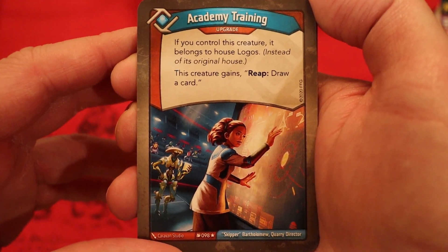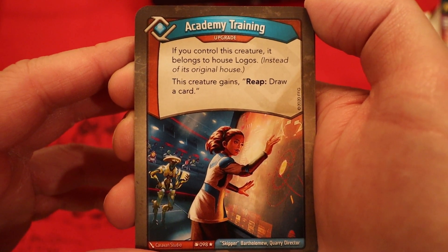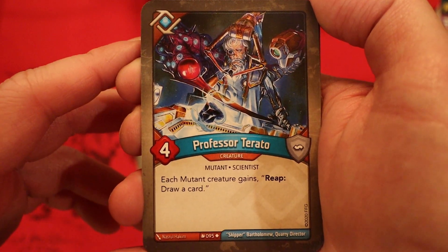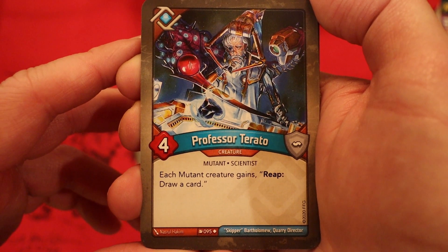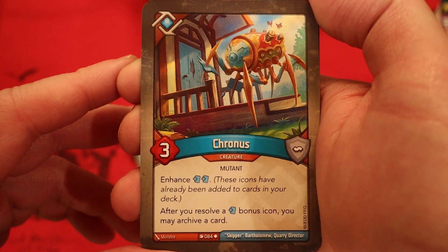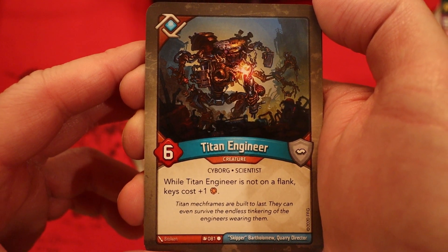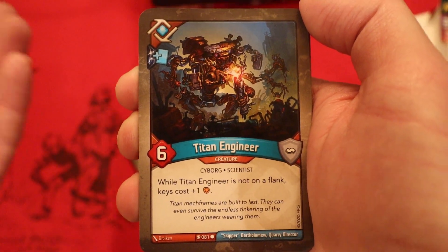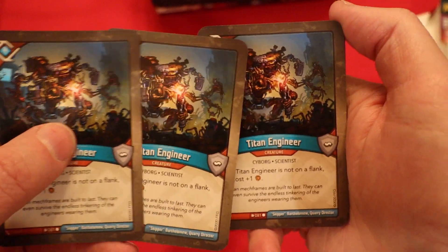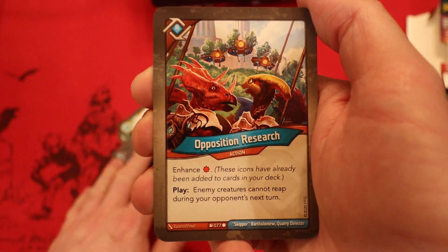Now we're on to Logos. Academy Training — it's an upgrade. If you control this creature, it belongs to house Logos instead of its original house. This creature gains reap: draw a card. Hayden Oswin, I'm looking at you. Professor Terato — now we really got to go back and see how many mutants are in here. 4 power. Each mutant creature gains reap: draw a card. Cronus, 3 power — enhanced two draw pips. After resolving a draw bonus icon, you may archive a card. That card's actually pretty insane. Titan Engineer, 6 power. While it's not on a flank, keys cost plus one Amber. And there's a second one, this one with a draw pip. Three of them! Not only are these hard to get off the board because they're 6 power, but the increased key cost is really sweet. I'm loving what this deck is bringing.